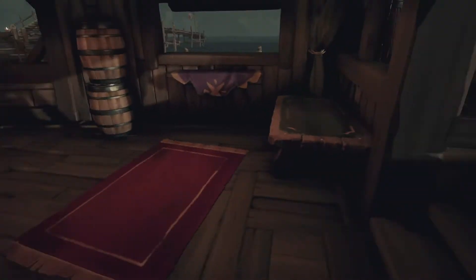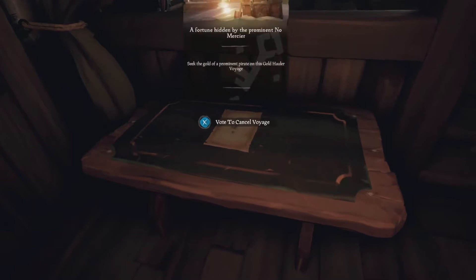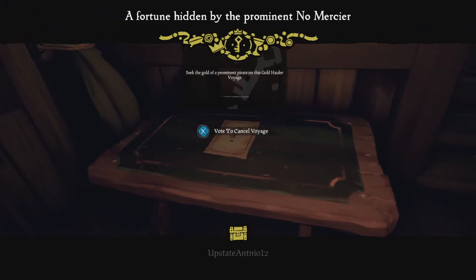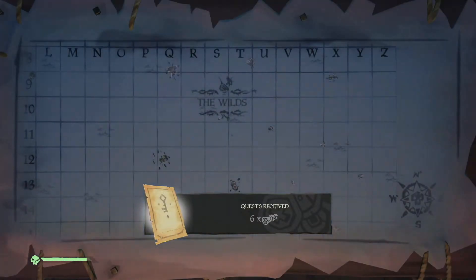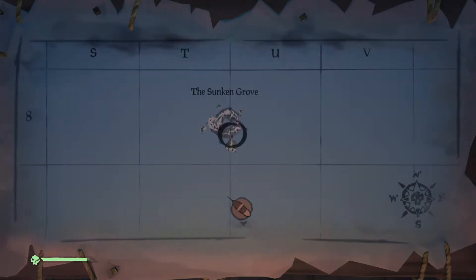Each type of voyage gives you gold. It's up to you to figure out how you want to get it. To enable the voyage, place it down on the voyage table located in the captain's quarters of your ship. Voyaging solo or with a crew, you have to vote on it. Once you activate your voyage, use the right bumper to open up your voyage wheel to find out where you need to go. Find your destination on the map table and note your correct heading — whether it be North, South, East, West, and so on.